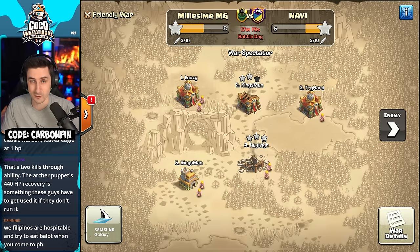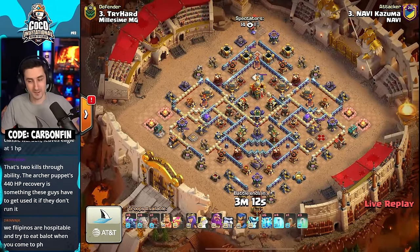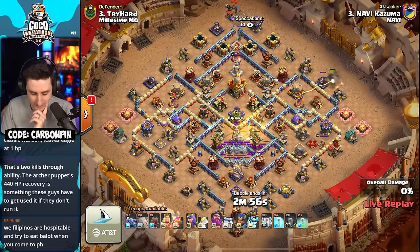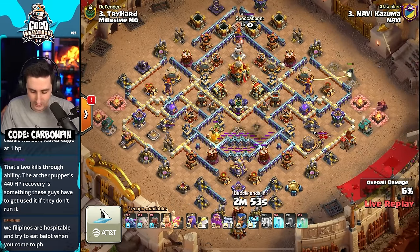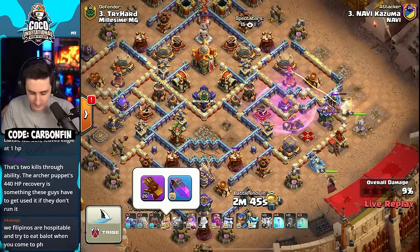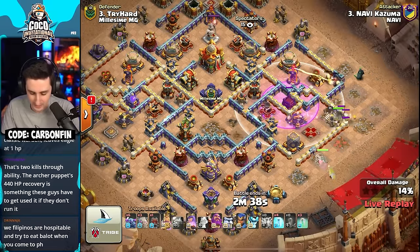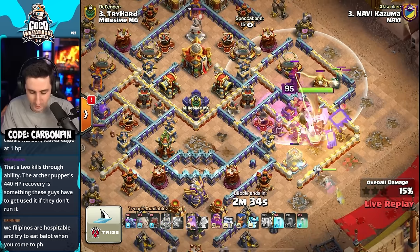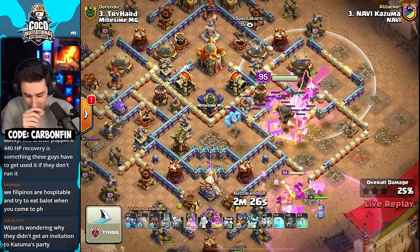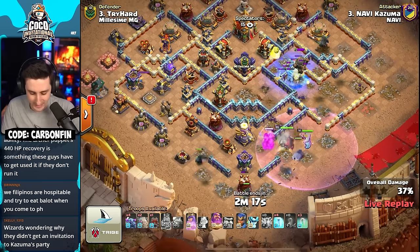If the next attack gets a triple, they take the lead. Kazuma is in with one earthquake, eight PEKKAs, and four golems. Level 10 frozen arrow with a PEKKA off to the right side. Lightning takes out the monolith and multi-archer tower with a golem off to the right as well — and a log launcher to boot. The queen makes her way toward the eagle artillery. The PEKKA tries to solo the multi-target inferno — and it's actually pretty OP! Look at this: the PEKKA takes out the multi in just a few shots — fantastic value!